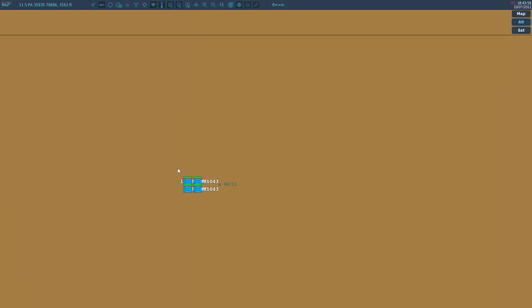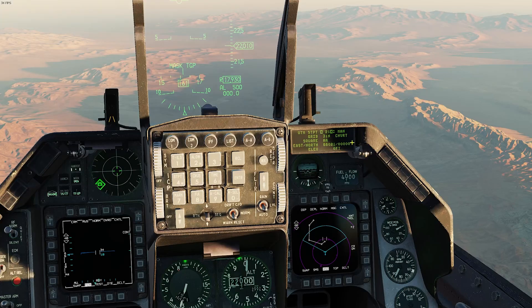Back in the airplane, we're looking at the DED. Dauber down to grid. We know the grid zone is 11 Sierra, so type in 11 and hit enter. At that point it's going to highlight the letter field. Use the rocker switch for the steerpoint up until you have Sierra - or S - selected. There we go, 11 Sierra. Hit enter again.